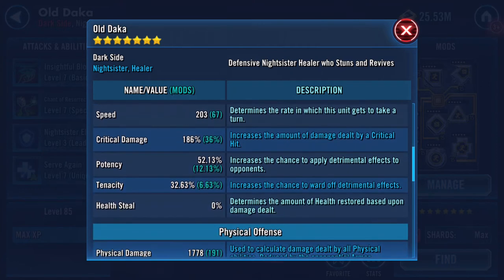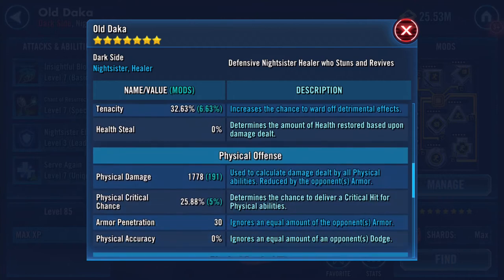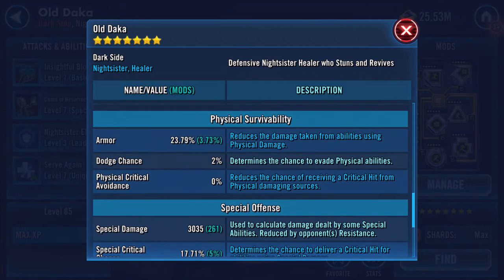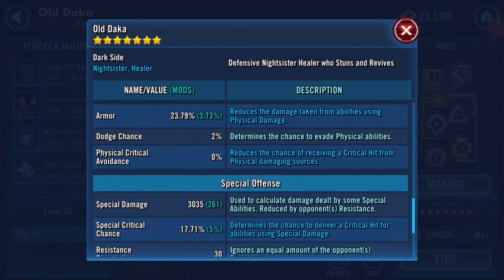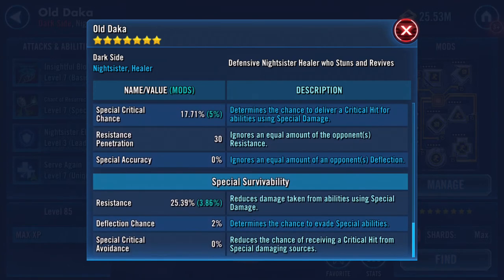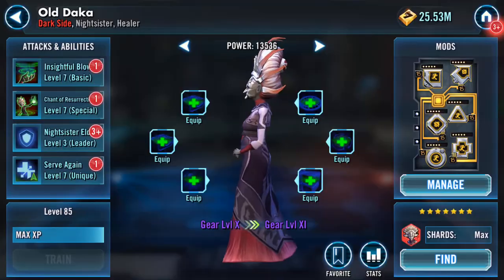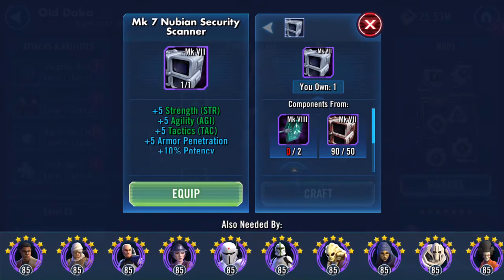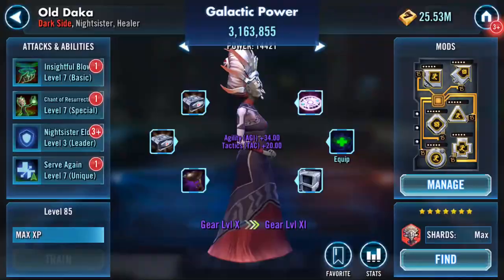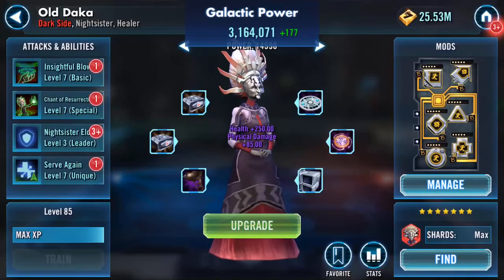She is quite quick. 1,778 physical damage, 23.79 armor, 3,035 special damage, 30 resistance penetration, and 25.39 percent resistance. Okay, let's get to it. I'm just doing this quickly because it hurts less - like ripping a band-aid off quickly, isn't it.